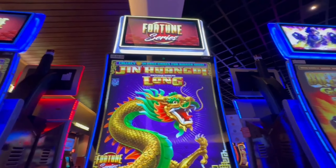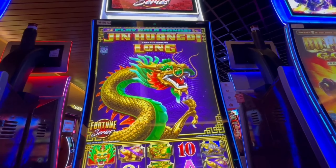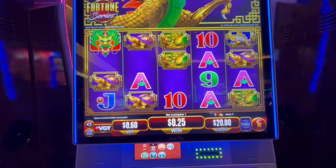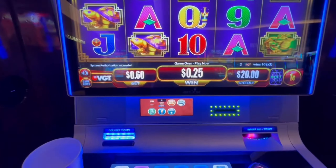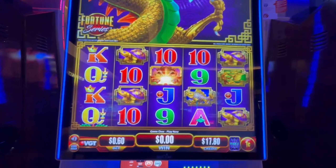All right guys, we're playing the Fortune Series Jin-Hung Long Emperor Dragon today. We got $20 in the machine, we're gonna play 60 cents, and let's see what we can get. I've never played this game before. Sorry guys, I need to scoot my chair a little bit. All right, here we go.